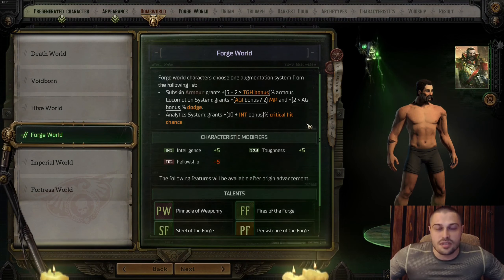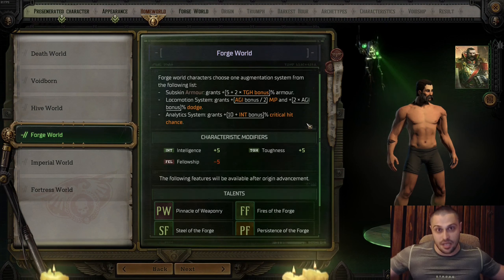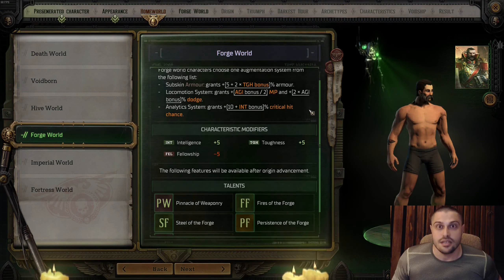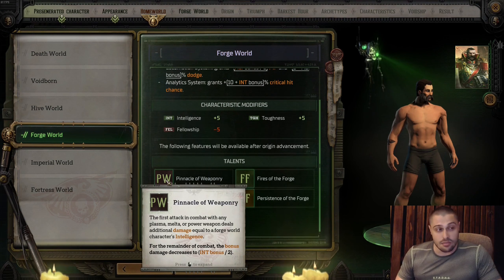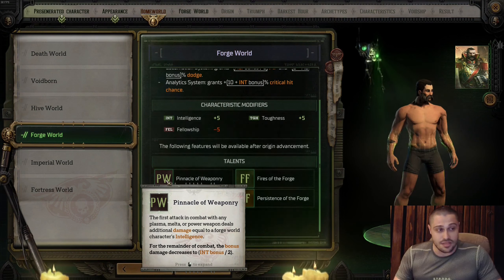Forge World is a Rogue Trader with augmentations — plenty of augmentations that buff them up. They are crazy tanky but rely on intelligence rather than strength or agility, making them like a battle mage. The higher your toughness, the better your armor; the higher your intelligence, the more damage you deal with crits. The first talent is Pinnacle of Weaponry: the first attack in combat with any plasma, melta, or power weapon deals additional damage equal to the character's intelligence.